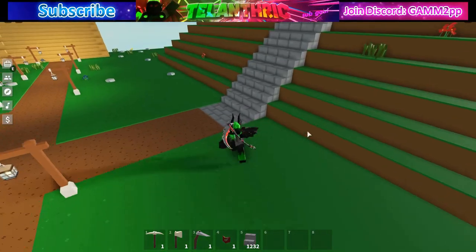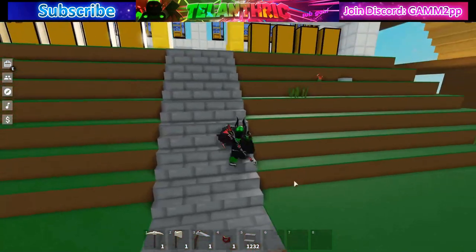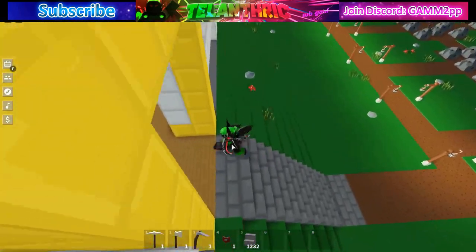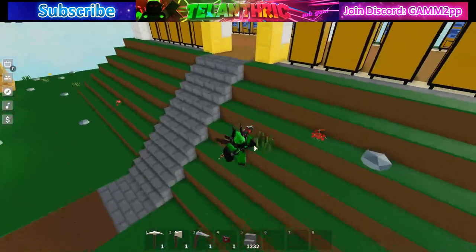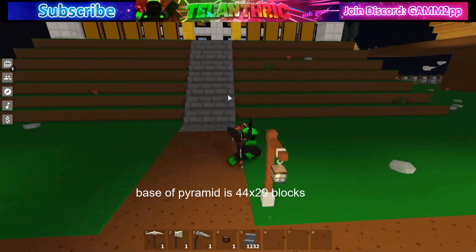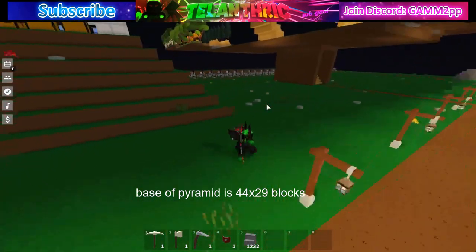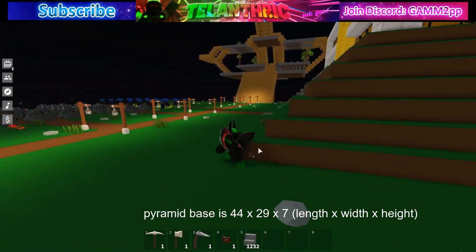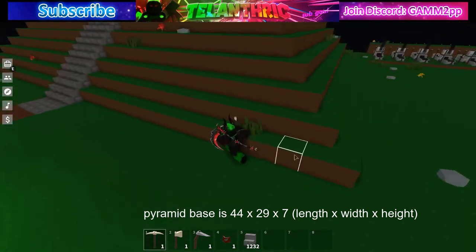The elevation is seven, so it goes up seven blocks from the ground to the store. The pyramid is seven blocks high, 44 blocks this way, and then 29 blocks this way for the very base of it where it goes one block up right here.